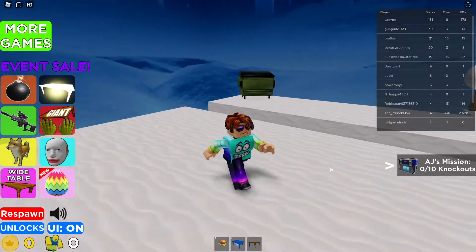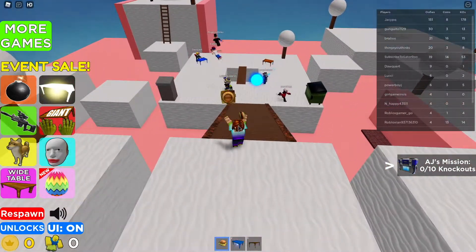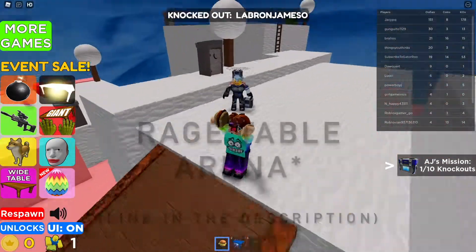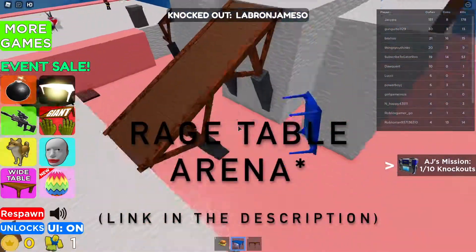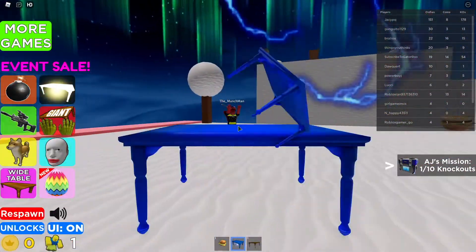It's NaxxGaming here. Today we're going to be getting the AJ Stryker crate as fast as possible. In order to do this, we are going to be playing Table Flipping Simulator. As you can see, we just need to flip 10 people off of the map.